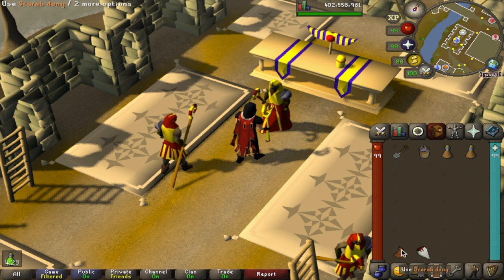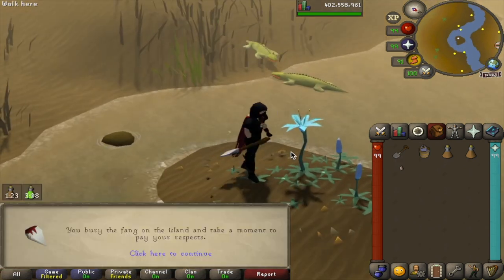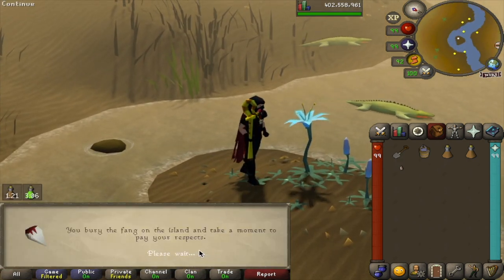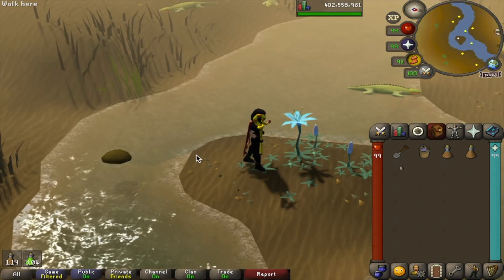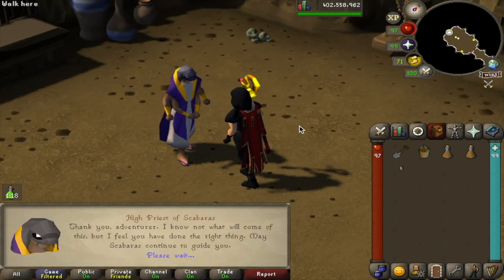Use the Bucket of Water on the Scarab Dung to receive a Dawn Scarab Egg. Then head to the little island in between Nardah and Pollnivneach, where you found the Lily of the Elid during Beneath Cursed Sands, and dig with your spade to bury the Fang. Then head to the High Priest of Scabaras beneath the Ruins of Ulek, and use the Dawn Scarab Egg on him.